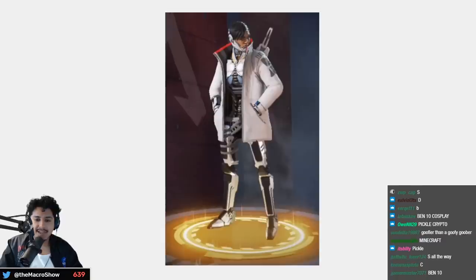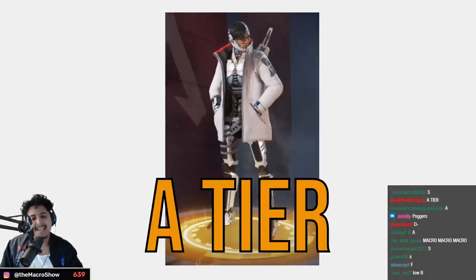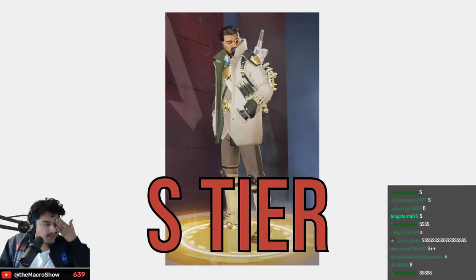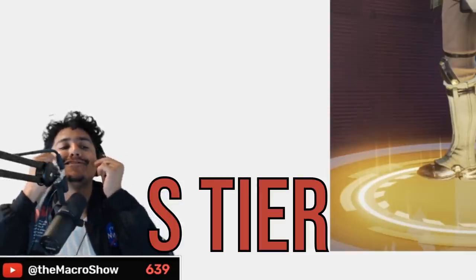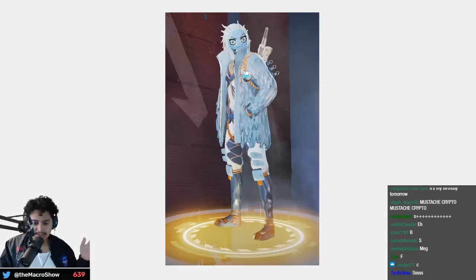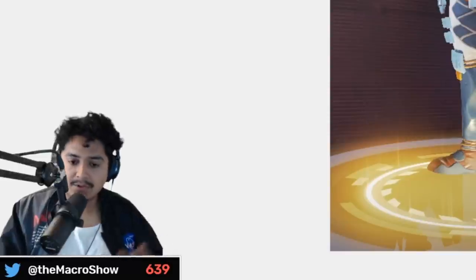I love this one — futuristic cyborg Crypto — A tier. And this one with the mustache — S tier without a doubt. Do I have to explain? He's got the monocle, the mustache. S tier.